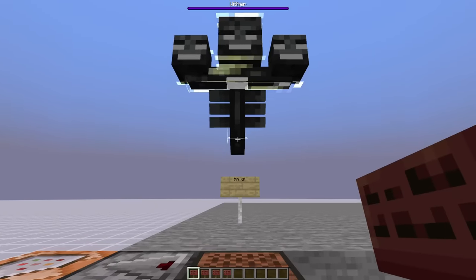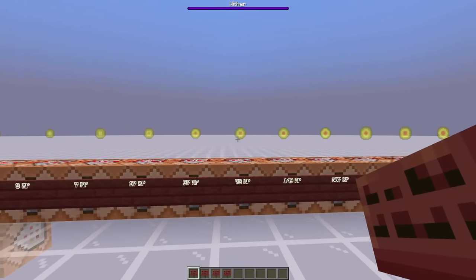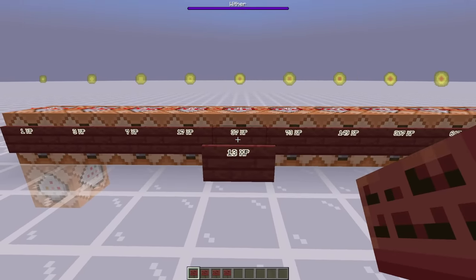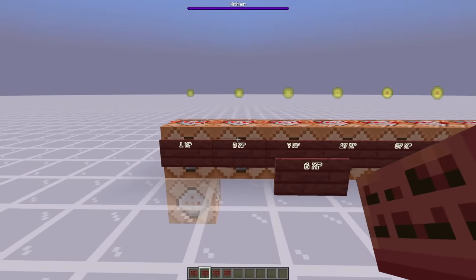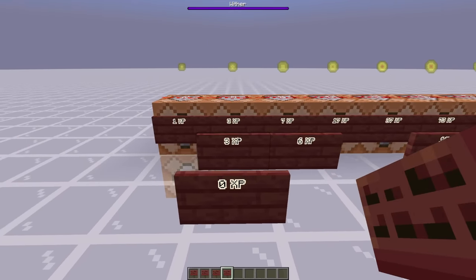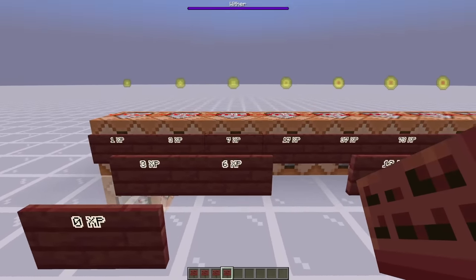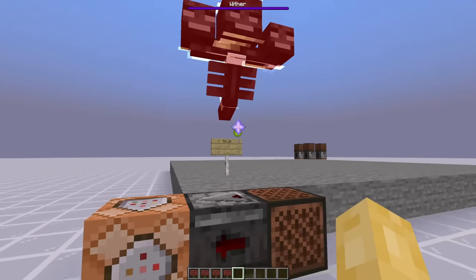If we look back at the example of our Wither which dropped exactly 50 XP when killed, we start by finding the largest orb size which is less than 50, which is 37. We subtract 37 from 50, leaving us with 13. Then find the next largest XP orb less than 13, which is 7. Subtract 7, which leaves us with 6. Then we go on to 3 XP, giving us 3 left over, and we subtract another 3 to give us 0. So in total, our Wither which drops 50 XP drops 4 orbs: one of 37 XP, another of 7 XP, and then 2 orbs of 3 XP. And that is exactly how many orbs our Wither actually drops.